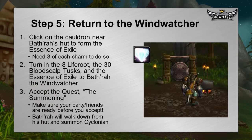When you get 8 of each type of charm, head back to Bathra in Alterac Mountains. You'll notice he has a cauldron near his hut. Click on the cauldron to put your 24 charms — 8 of each type — in, and you'll create the Essence of Exile. That's the last piece you need. You'll have your Liferoot, your tusks, and your Essence of Exile. Turn those into Bathra and accept the quest The Summoning. Make sure your party is ready, because as soon as you turn it in, Bathra will leave his hut, walk down a path, and summon Cycloneon — the level 40 elite elemental.